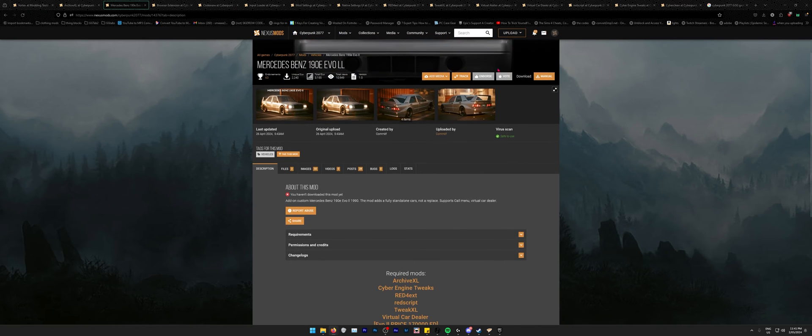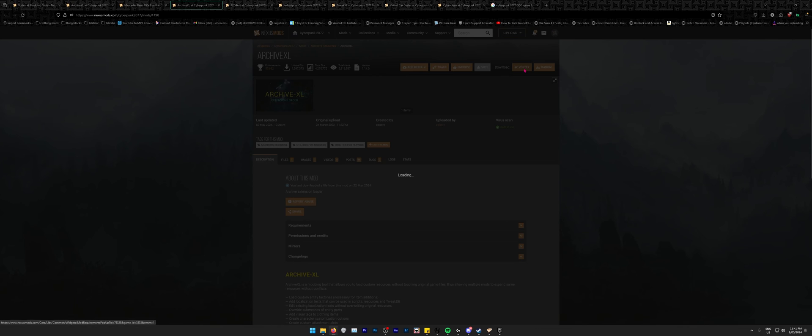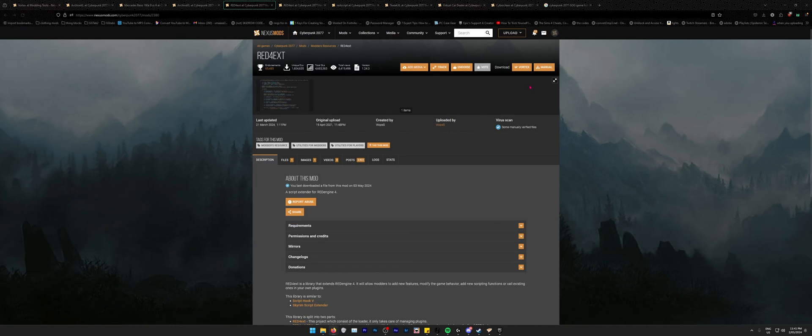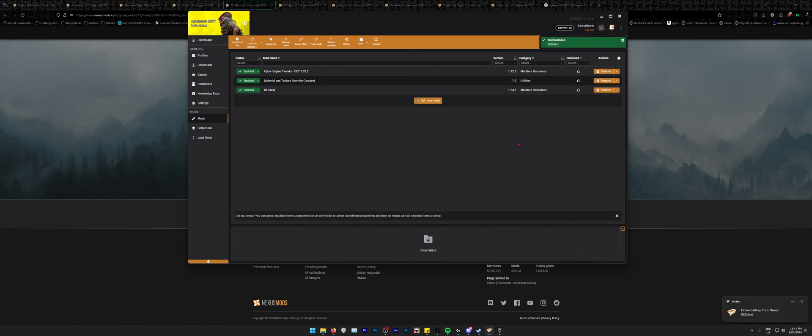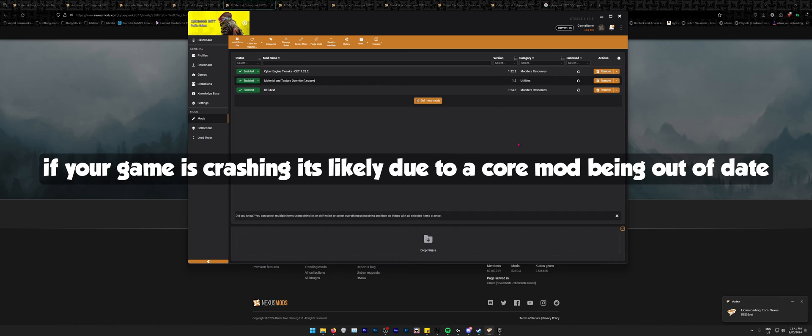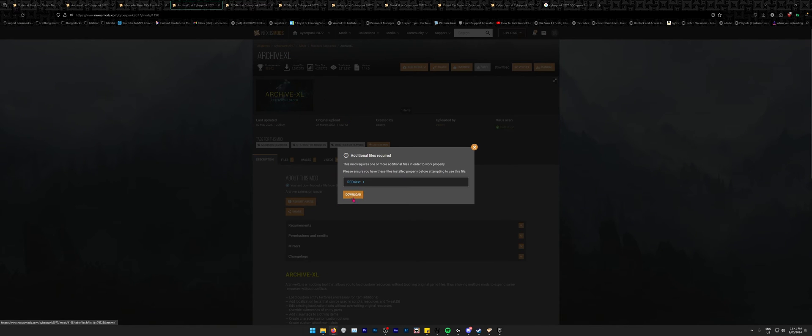Since I want to download a manual-only mod, I'll show you how. First let's get the requirements: we already have some from earlier, and I'll grab Virtual Car Dealer as it makes things a lot easier. Using Vortex install is the safest approach because if you do manual installs for every mod you won't know when to update them. Script mods are normally the ones that need updating.